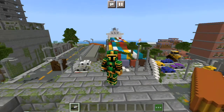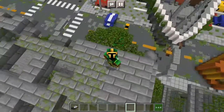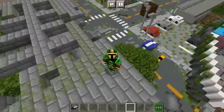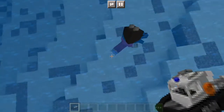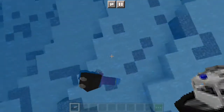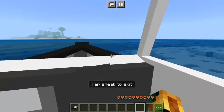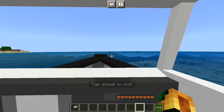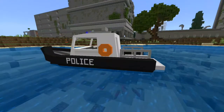The next vehicle is the police boat. What the heck — yellow, hello? No no no no, I'm a fish. I'm just gonna calmly sail away, bye bye. This is what the boat looks like, and it's quite a cool design if you ask me.